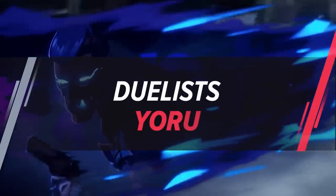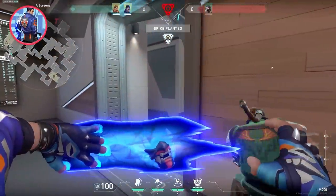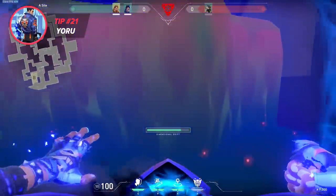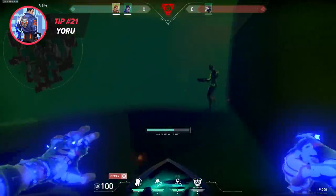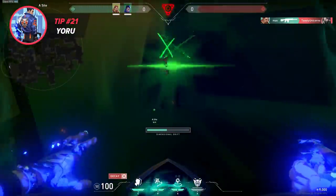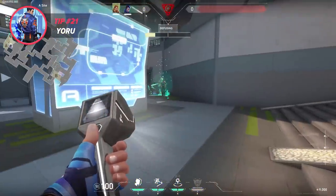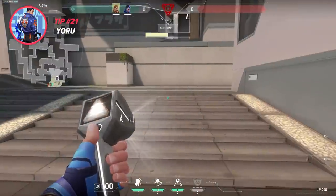Last but not least, we've got Yoru. Though this isn't often talked about, his ult is actually a massive counter to Viper's pit. Most of the time, Viper plays solo site when they pop their ultimate. So all you gotta do is chat with your team and tell them to shoot your silhouette when you spot her hiding away in the clouds. And then boom, Viper's survival chances drop to nearly zero, and your team can waltz right into site without breaking a sweat.